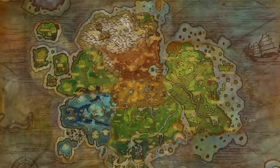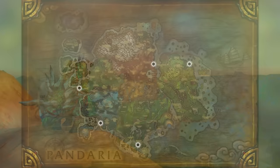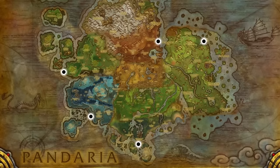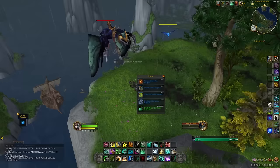Still in Pandaria, there are three more rare drop mounts: the Primordial Direhorns — the Slate, Amber, and Jade Direhorn — dropping from Warbringers spread across Pandaria. There are five Warbringer spawn spots: one in Kunlai Summit, one in the Jade Forest, one in Krasarang Wilds, one in Dread Wastes, and one in Townlong Steppes. The drop chance is around 4%, the respawn timer is 30 to 60 minutes, and there are no lockouts — if you find 10 in a day you can kill all 10.